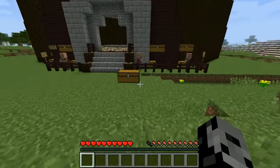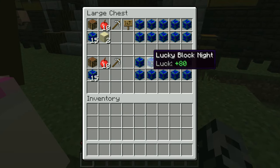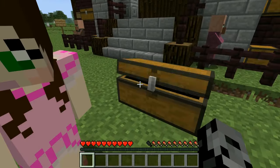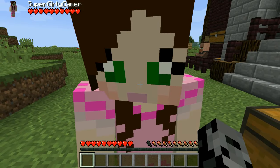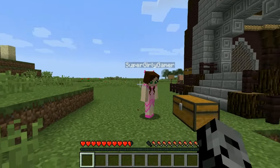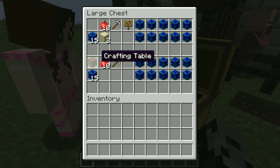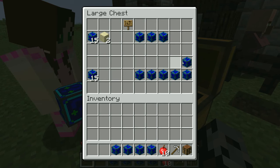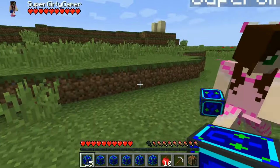We are of course using lucky blocks. Today we have the night lucky blocks — they're blue. Yetis are like white but they're cold, and blue is cold. That is very very true, like your heart. My heart is pink! So in here we get a crafting table, 10 apples, an iron pickaxe, 5 very lucky blocks, 5 unlucky blocks, and 15 lucky blocks.